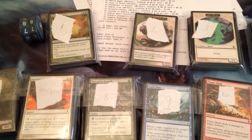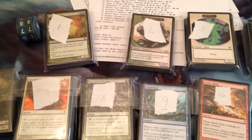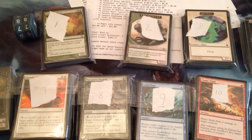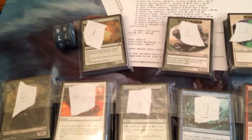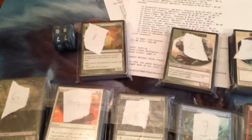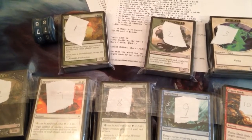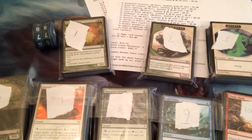Going to Channel Fireball, the total is around $235, and since I'm using store credit you get 30% more, which brings it over $300. I'm going to send in these 600 or so cards and a life counter I've never used, turn them into some boxes, and then from there we'll turn it into something else — but more on that in just a bit.